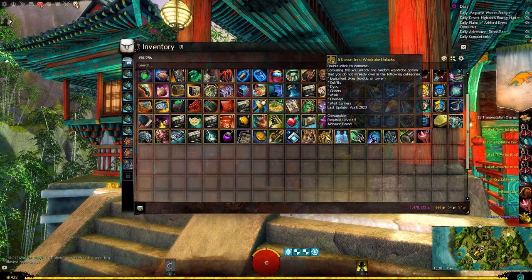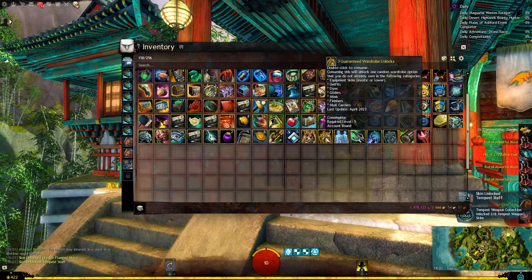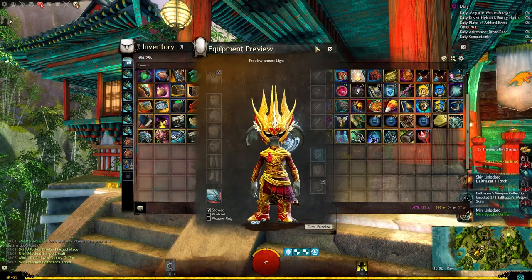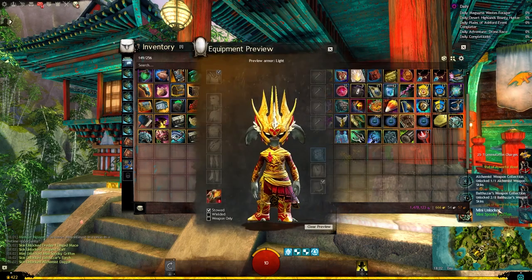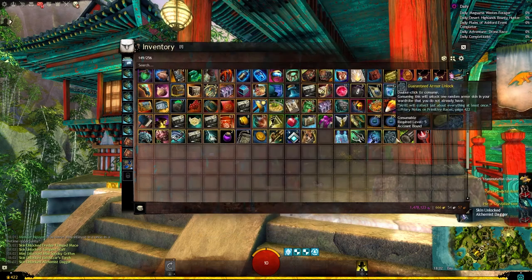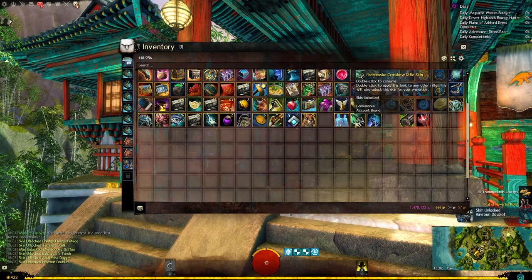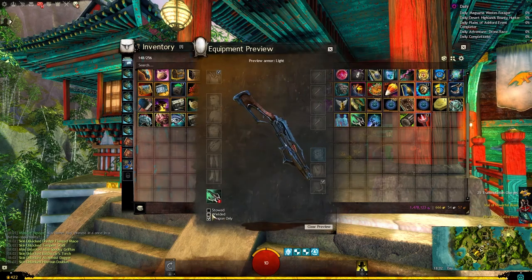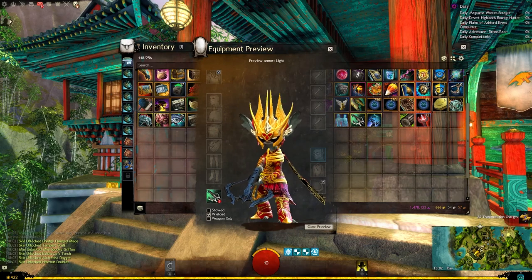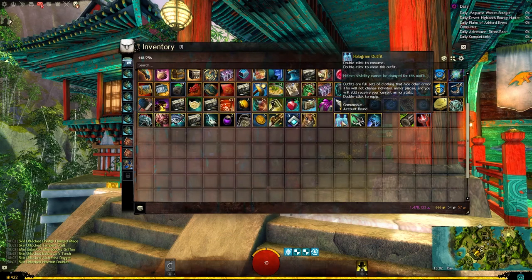Moving on to the guaranteed wardrobe unlocks: the dredged flanked mace, the tempest staff - our third tempest skin - a mini spooky griffon, a Balthazar's torch, an alchemist dagger, and the Havron Duplet armor. That's probably completely mispronounced but there you go. Here's the rifle - looks pretty good on Asura. We'll check that out along with the new XO rifle on a couple of characters.